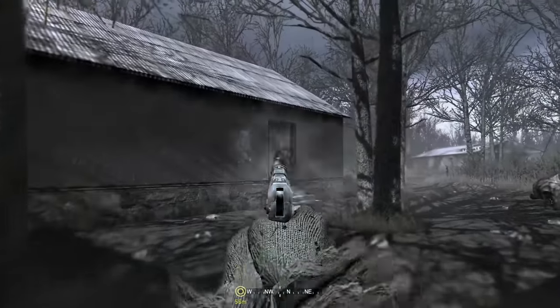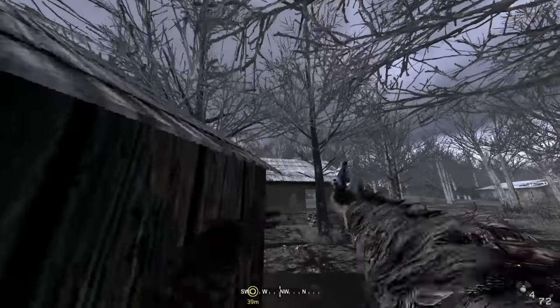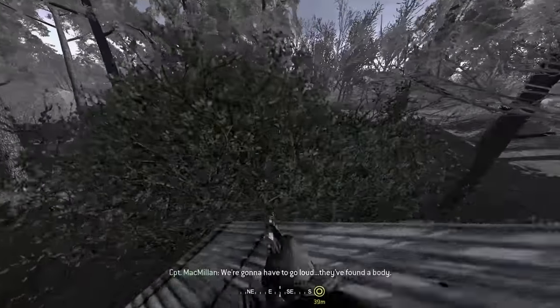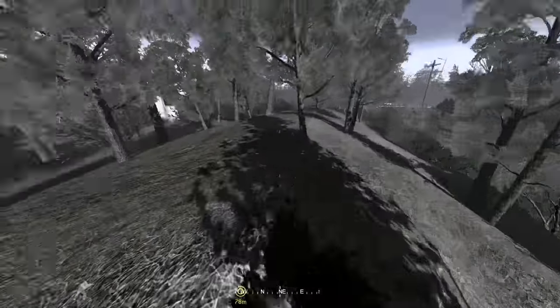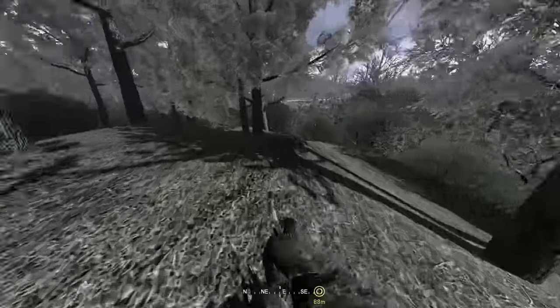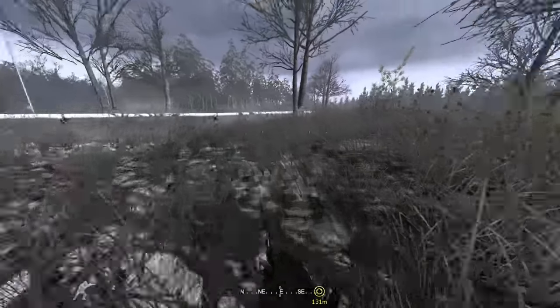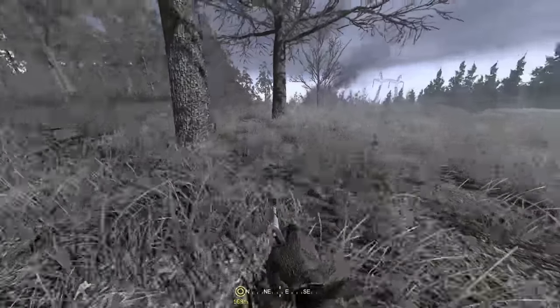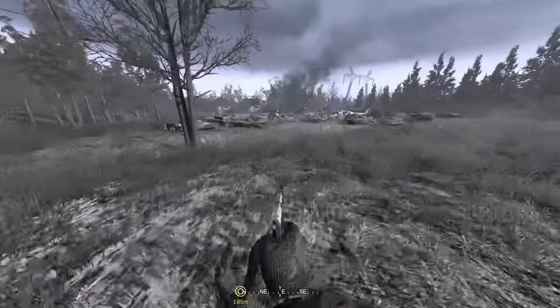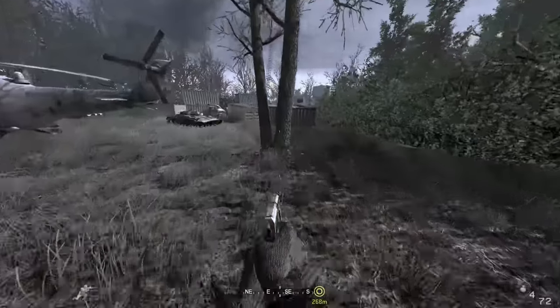Fred also found out that you can mantle the shack on All Ghillied Up instead of having to do a crouch elevator. This would save a lot of time, as the elevator could sometimes be tricky and take over 30 seconds to do. While most of the time you could hit the elevator in under 20 seconds, it was still great to have a method doable in just under 5 seconds, nearly 100% of the time. It makes you wonder what other things we just don't know about — even though a lot of things you see in Call of Duty runs seem obvious today, that probably wasn't the case a few years ago.